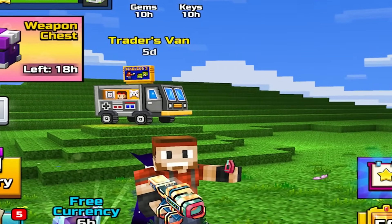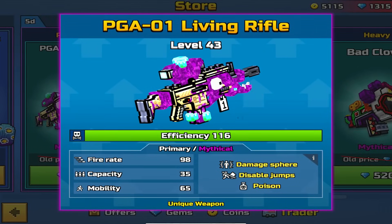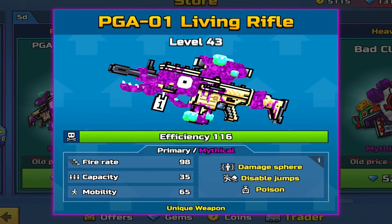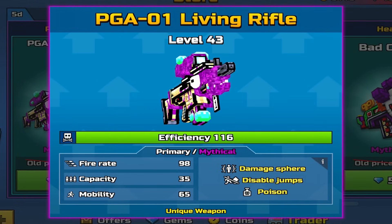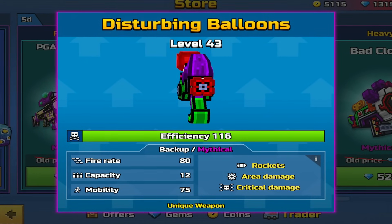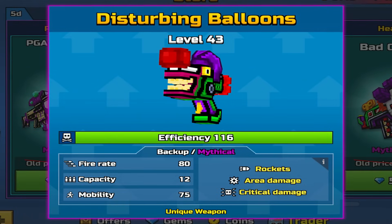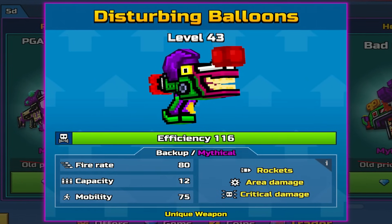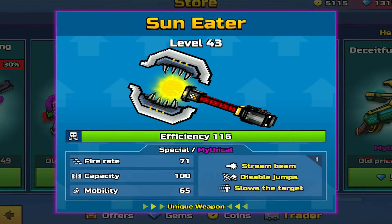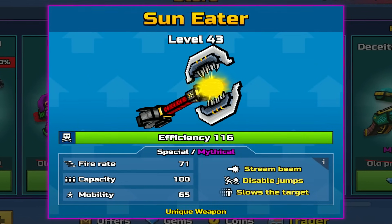Let's get into today's Trader's Van. It is available for the next five days. The primary is the PGA-01 Living Rifle — Primary Mythical, Damage Sphere, disables jumps and poison. Fire rate 98, capacity 35, mobility 65. The backup is the Disturbing Balloons — Backup Mythical Rockets, area damage and critical damage. Fire rate 80, capacity 12, mobility 75. The special is the Sun Eater — Special Mythical Stream Beam, disables jumps and slows the targets. Fire rate 71, capacity 100, mobility 65.